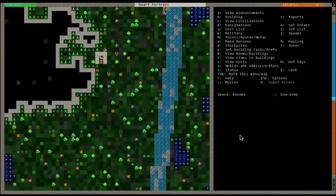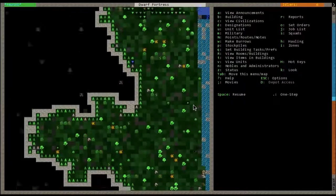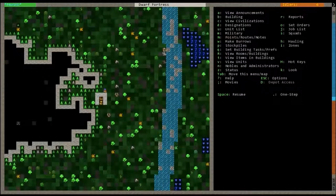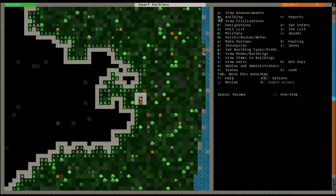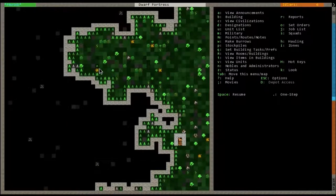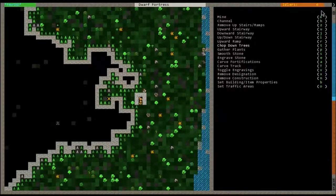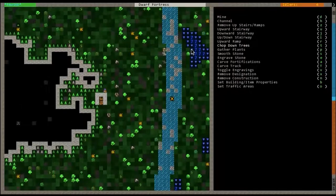Hit Escape and it will kick you back out to the main menu. A lot of what you'll be doing is in designations and also build — D for designations and B for building. You navigate with the arrow keys. Hit D and as you can see, designations has all sorts of options like mine, channel, and so on. What you're going to want to do first is chop trees because you're going to want to start getting wood as early as possible — you'll go through a lot of it very quickly.